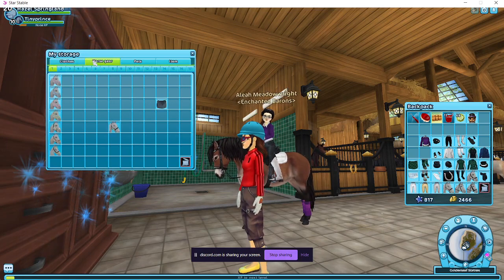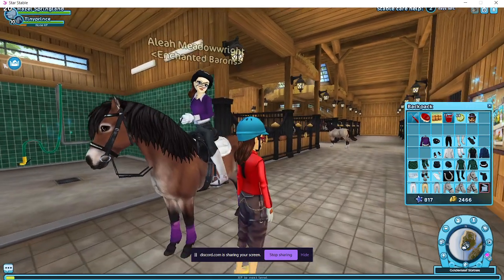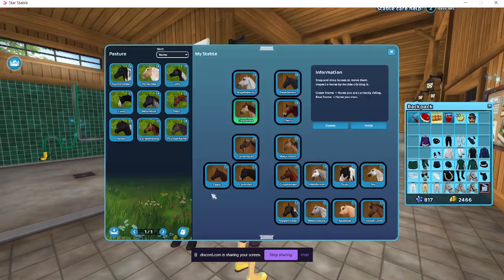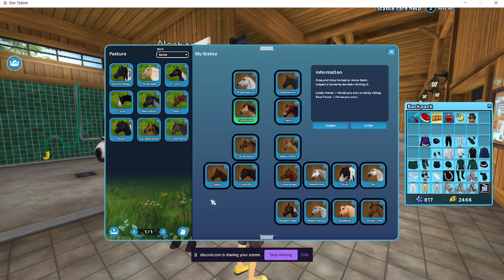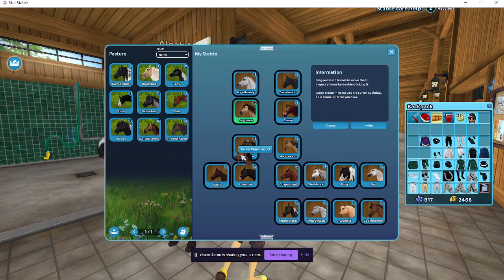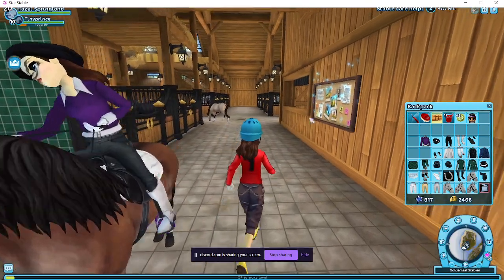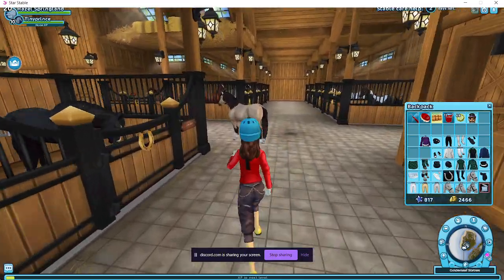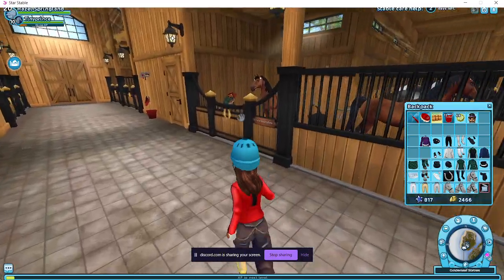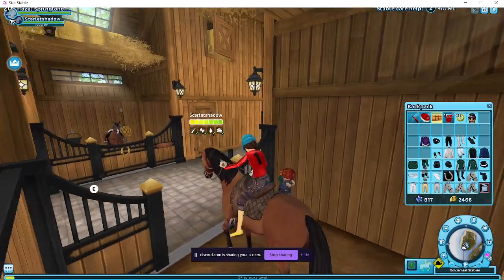Horse gear — wait, pick horse first. Let me choose your horse. These are the horses that I have. Scarlet Shadow. Oh no. I'll swap it with Magic — it already has my starter gear on it. It brings back memories, I guess.